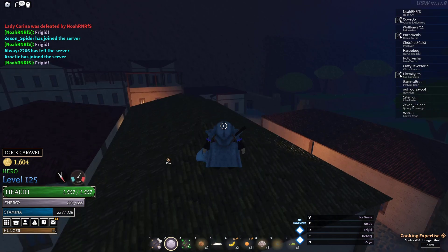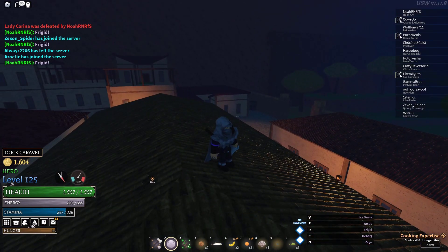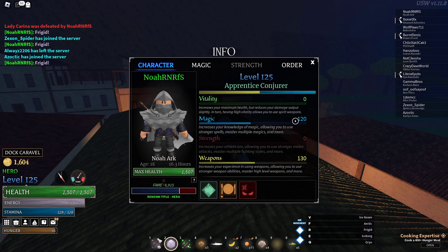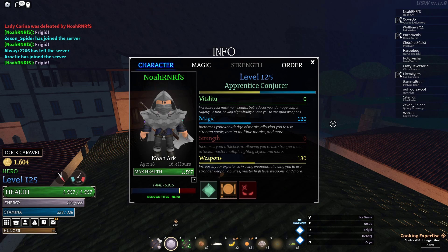That comes at a cost — you can't add any points into the other slots, meaning you can't add any points in vitality and strength. Because you're only using your weapon and magic, you've got to focus on those two stats. The stats I have right now are low-key kind of decent, they're not the best.